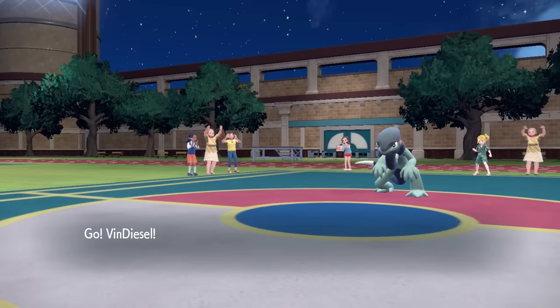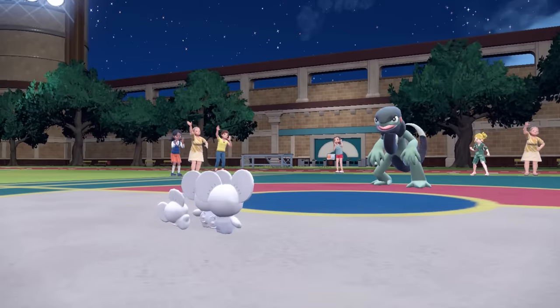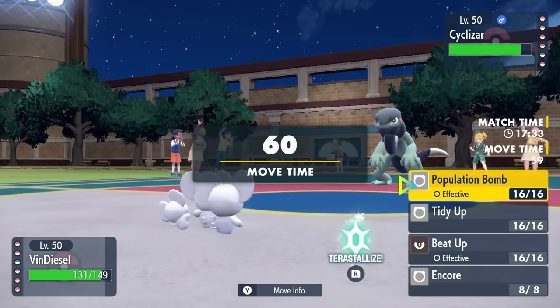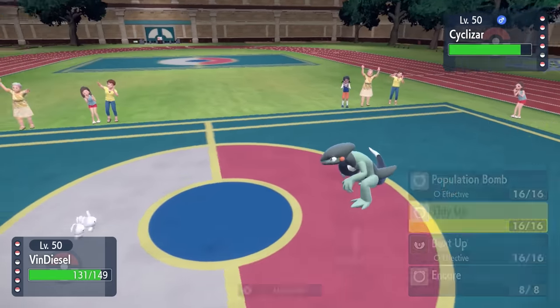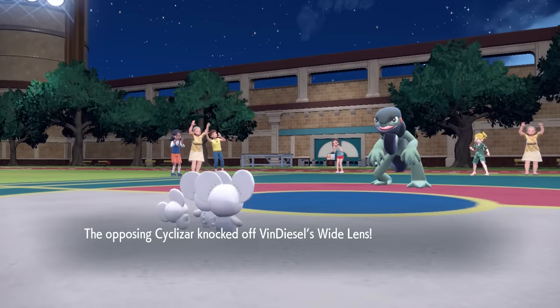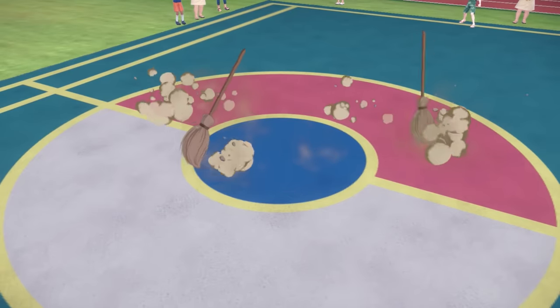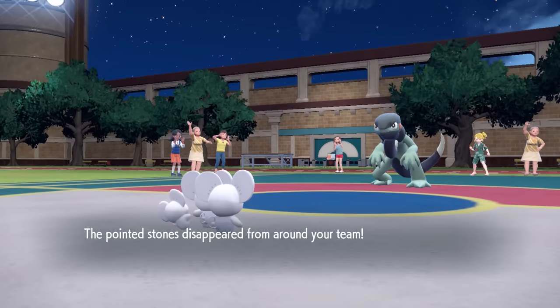We're going to go into Maushold here, and we've got some little Mouse Tricks up our sleeve. I know that I can guarantee take an attack from the Cyclizar, so that's going to allow me to do what these mice do best, and that is clean this place up. I'm going to go for a Tidy Up. What that's going to do is get rid of the Stealth Rock on my side of the field, and also give me a nice plus one in attack and speed. We take care of that Stealth Rock.